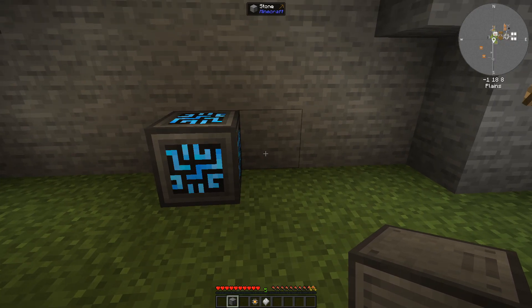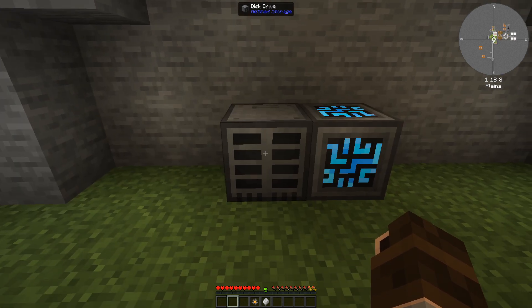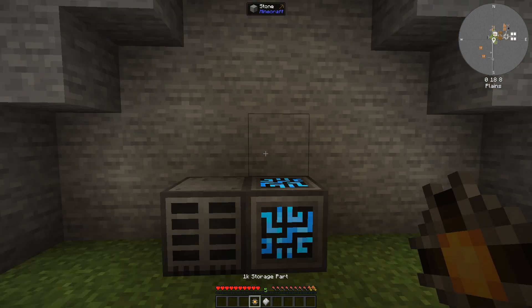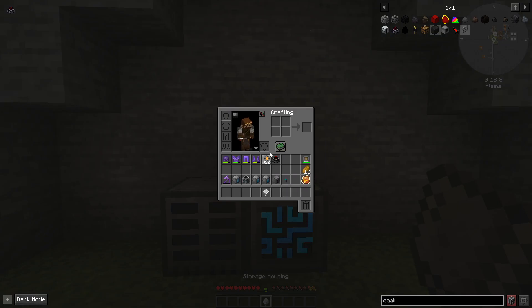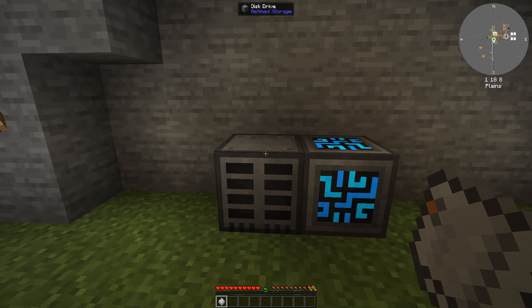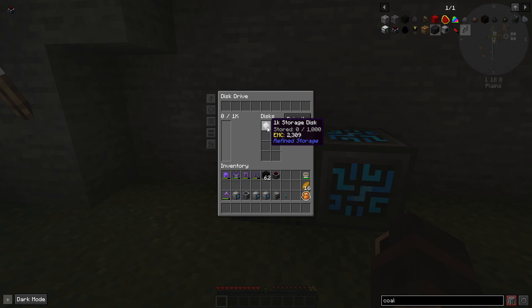The next block we're going to place is the disk drive. This is basically a cabinet with drawers in it where you can put your actual hard drive. Just like your computer at home, it needs a disk in it before you have any actual storage capacity. To craft your first disk, you need a storage part and a storage housing. You just place them next to each other in your grid and then you will get a storage disk. The storage part is your actual storage chip, and the housing is just to make it fit into the disk drive.